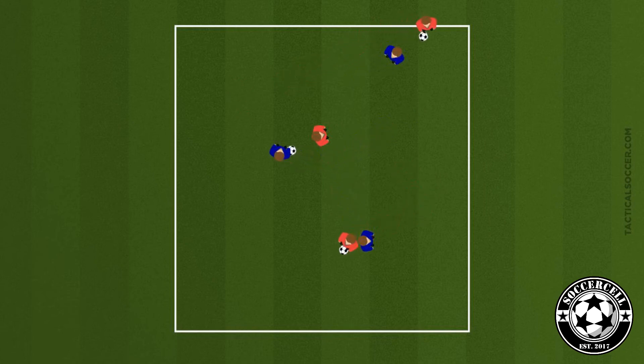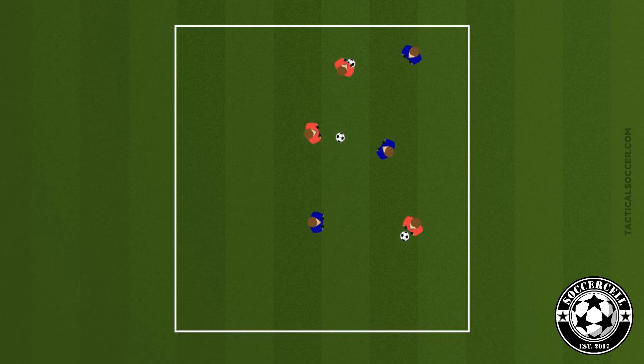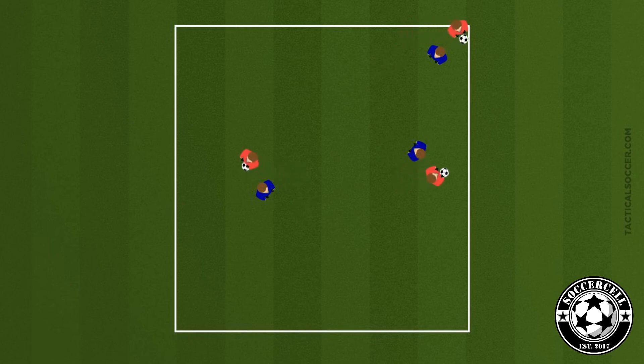Finally, we'll play Iron Man versus Wonder Woman. Divide your players in half and use pennies to distinguish them — half will be Iron Man, half Wonder Woman. If Iron Man hits any Wonder Woman, that player becomes Iron Man and switches teams. If any Wonder Woman lassoes an Iron Man, they will become a Wonder Woman.